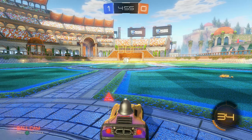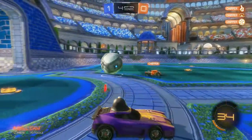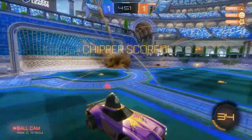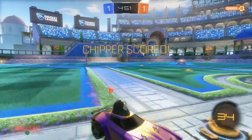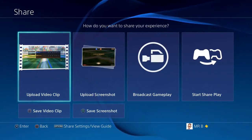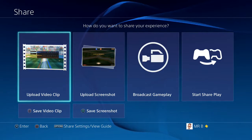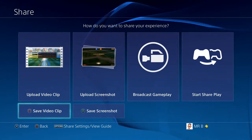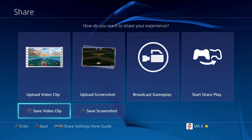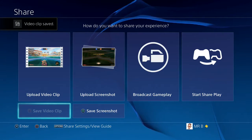Then to finish — say you've recorded a 10 minute game — you'd hit your share button once. This menu would pop up. And then you wait for it to say 'save video clip' underneath. So you press square, and that video clip is saved.